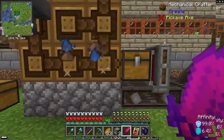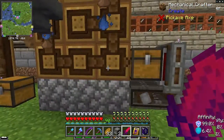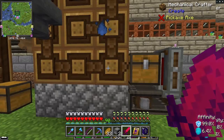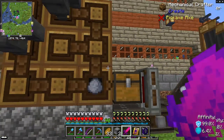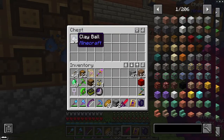Two dirt and two water get pushed together. We have to have a full nine-block crafting grid, and I have to put covers over a bunch of the spaces in order to make it work. But it works and it produces clay balls.